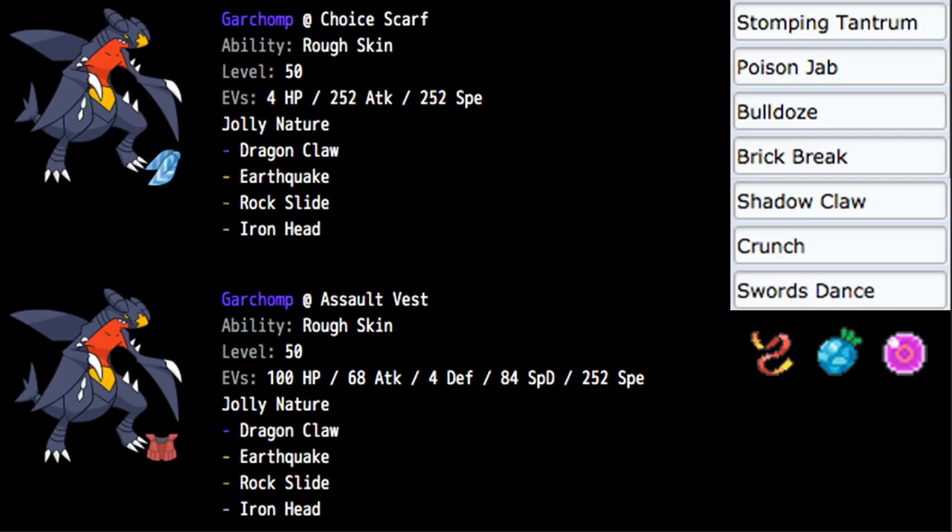Let me talk about some customizable moves. Stomping Tantrum is a good option if you want a single-targeting Ground move instead of Earthquake — of course, we have the ability to Dynamax, so you can use Earthquake as a single-target move if you max. Poison Jab is another good option. Bulldoze can be cool for self-proc Weakness Policy stuff — probably not on Garchomp, but it's worth mentioning. Brick Break is good here as well for being able to break screens. Shadow Claw is good coverage, and same with Crunch — probably won't use them often, but they're there. Swords Dance is the last move here — it's a utility move, and Swords Dance on this Pokemon could be pretty powerful.